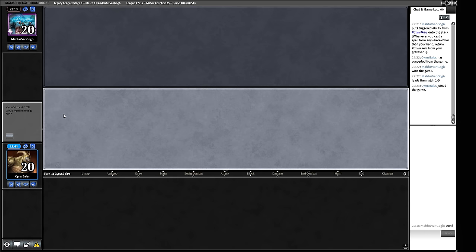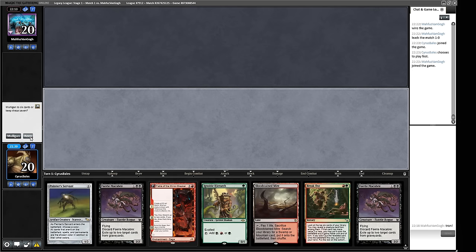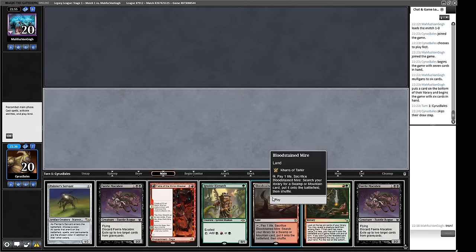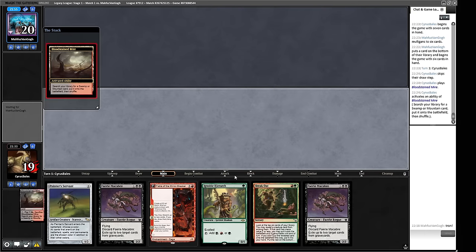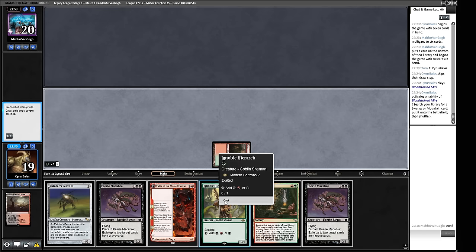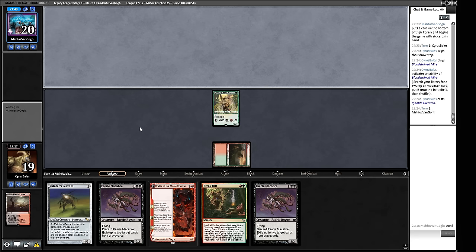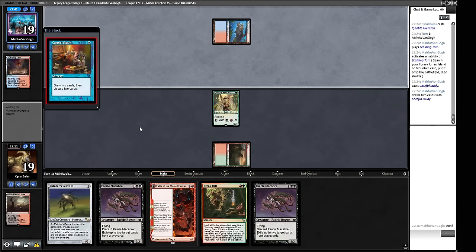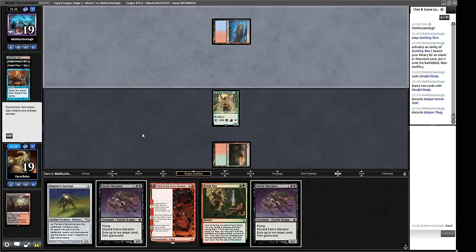We keep a nice seven: two pieces of uncounterable graveyard hate. We want a Taiga, get our Hierarch in. Hopefully they haven't seen this build of Painter before and won't name the right thing with Cabal Therapy. After a Careful Study we can exile their cards with Fairy Macabre. Next turn we have a Goblin Welder - we'll use Breakout and look for something useful.